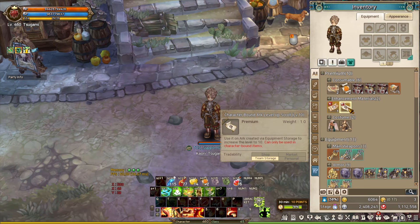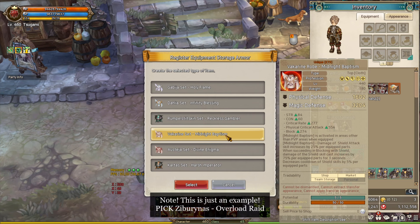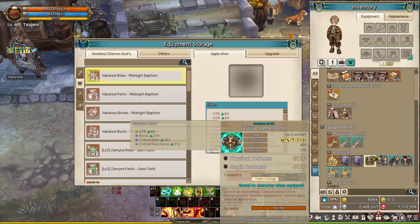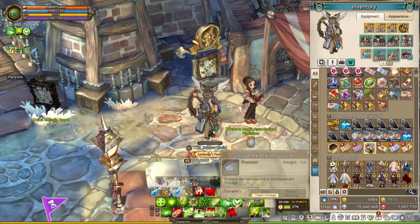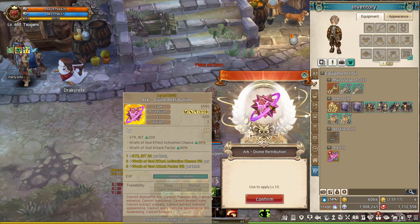Next up is the episode 13-1 reward. Using the demonic or goddess inker voucher will allow players to pick up any inker of their choice. I recommend picking up the overload inkers because it is one of the best inkers that work on any class. Once you unlock the inker, you can go ahead and open up the equipment storage in your inventory and apply it on Vasiliac equipment. The art register voucher enables players to register one art of their choice in the equipment storage. It costs around 100,000 silver to craft one, and then use the level 10 art voucher to get it to max level. I recommend picking up the divine retribution art because it is one of the best arts in the game at the moment.